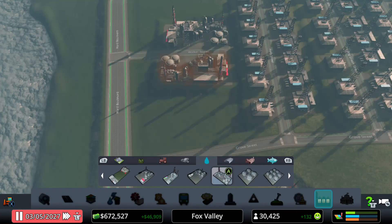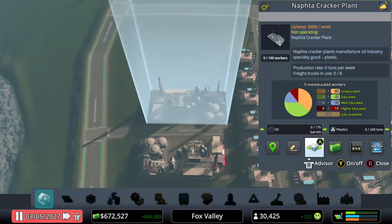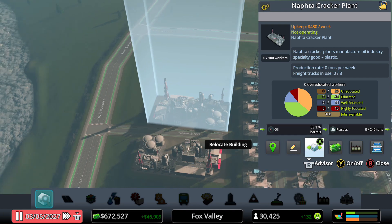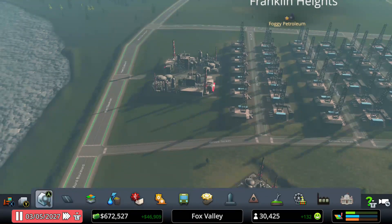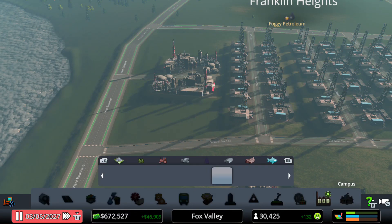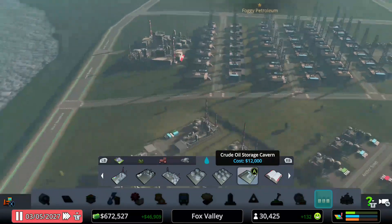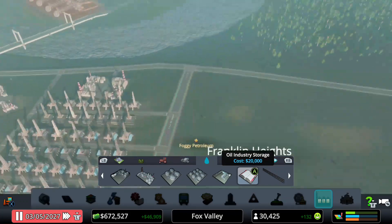Let's go to the cracker plant — I'm going to put about two of those, though I'll probably add more. The cracker plant creates plastics — it creates 240 tons worth of plastic. These goods will be used later on; I'll show you exactly what they're used for, and basically you can use them for other factories to create some cool things. Now we do need some storage for our oil industry.